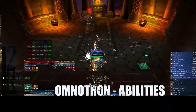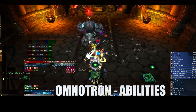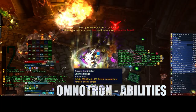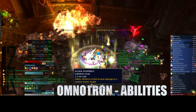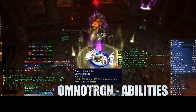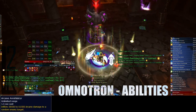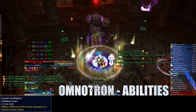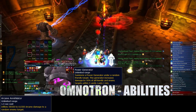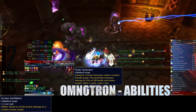Each golem has two unique abilities and a shield-like ability. We'll jump right into it so we can cover them all. Arcanotron uses Arcane Annihilator, a single target ability that deals around 60,000 arcane damage to a single target. This can be interrupted and should be every time. He'll also use Power Generator, a void zone he creates that buffs the damage and mana regen of any player or enemy standing in it.